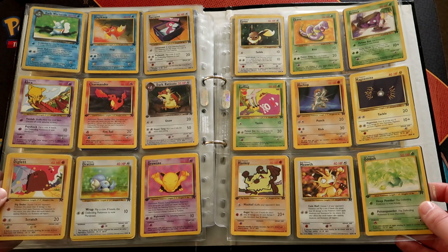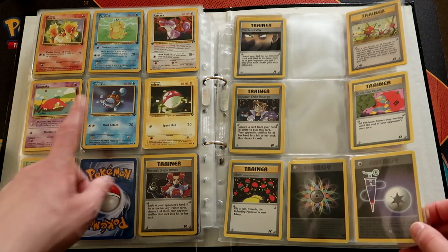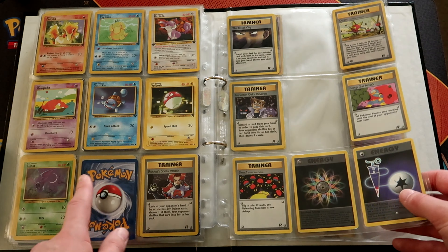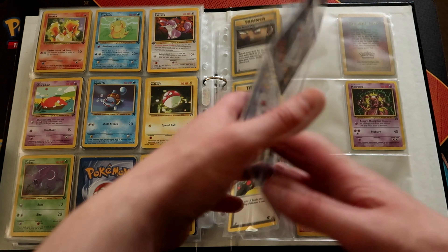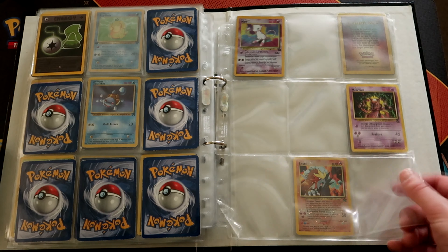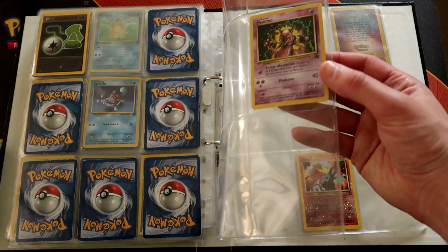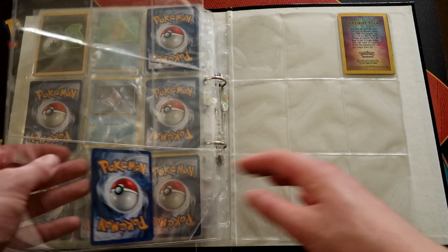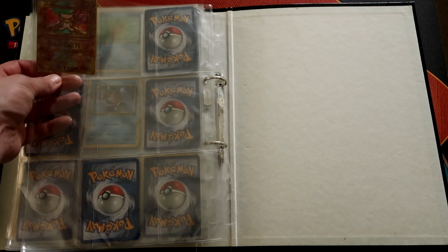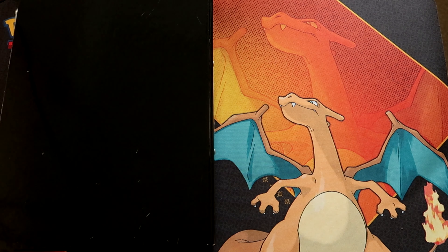Commons — the pictures get a little bit strange here. I like that Squirtle — I liked that Squirtle for a long time. Some trainers, Imposter Oak's Revenge, and then some promos: we've got the Mew promo, the Mewtwo from the first movie, Entei reverse foil, and the Ancient Mew card. That's the first binder.